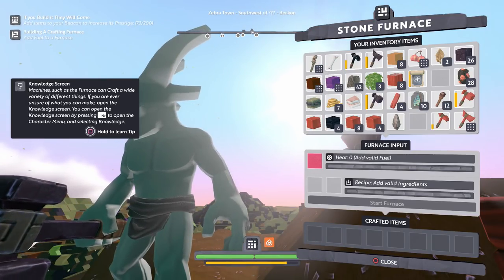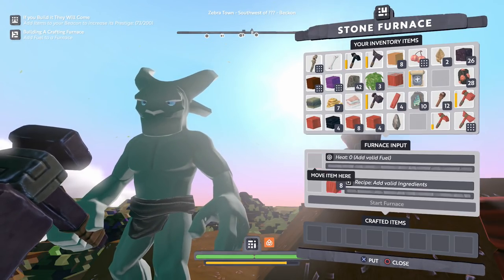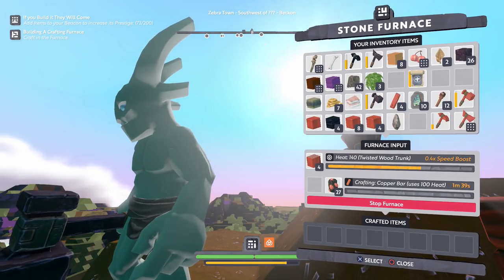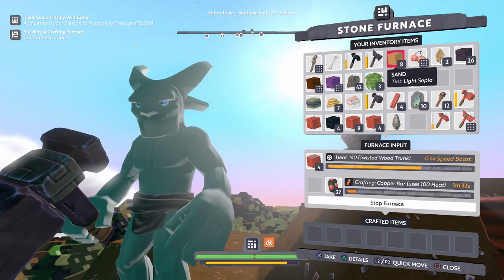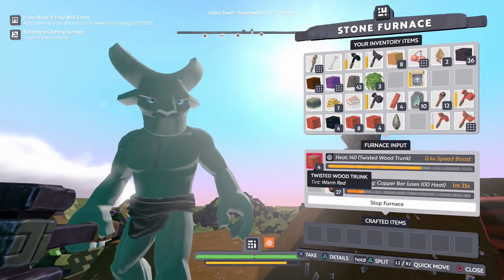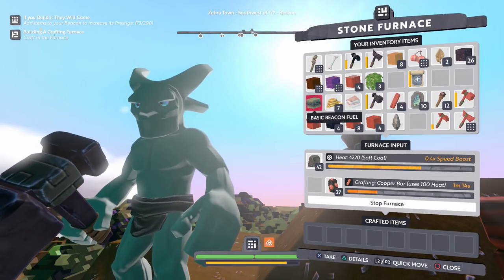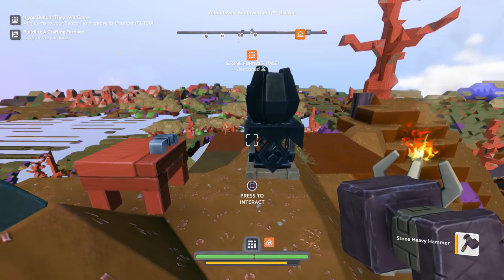So add fuel to the furnace — we do need some kind of fuel source. What could that be? Maybe just wood? Maybe tree trunks? Let's add a bunch of these — like all of them. Start furnace. Okay, that seems to work. Is it gonna take a minute per thing? That's a lot of time. I could throw some of this stuff in but it won't let me. Getting more coal — we do have soft coal, I don't know why I'm not using that. Hopefully that does its thing — we're crafting in the furnace.